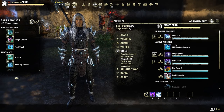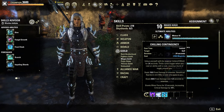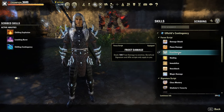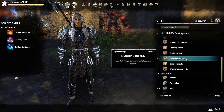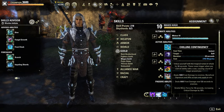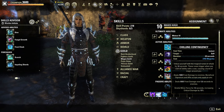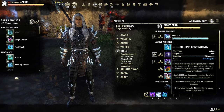Next up in the Mages Guild we have one of the new scribing skills. This setup is called Chilling Contingency. You take the base Mages Guild scribing line — Ulfzild's Contingency — and choose frost damage for 7800 frost damage, then choose lingering torment to make it a damage-over-time, and then choose force to give us minor force. Because we're doing frost, this gives us a lot of frost damage and minor force for 12 seconds. When you first activate it, you get a buff for 24 seconds — the next time you trigger a skill that has a cost, it will burst and deal that 7800 damage, then apply the DoT.